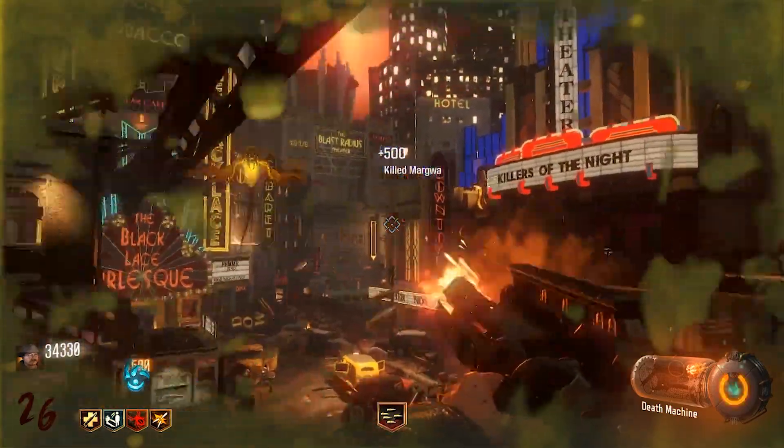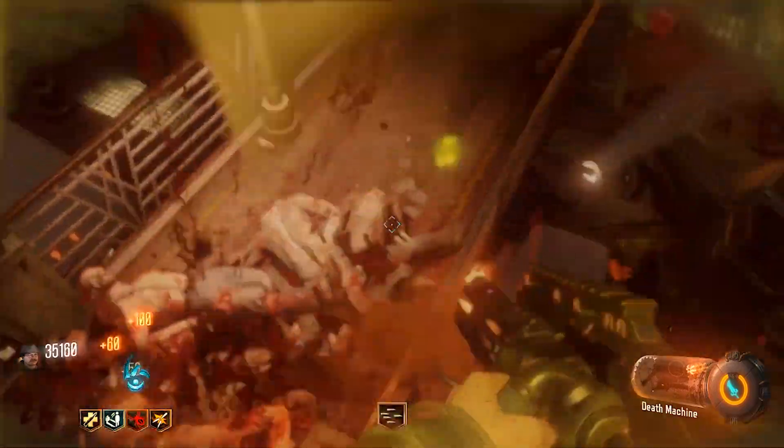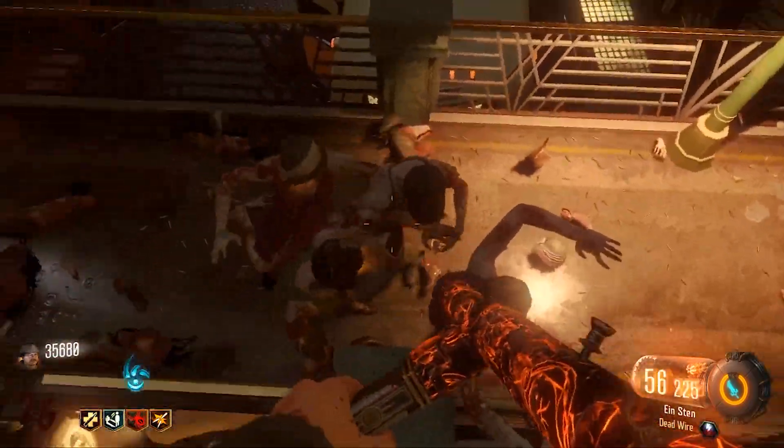Second, let's talk about perks. You can use Perkaholic, however in my game I just ran Quickrevive, Juggernog, Widow's Wine, and Double Tap. I didn't really need to waste a Perkaholic — this was just a super easy glitch. You don't really need all the perks.